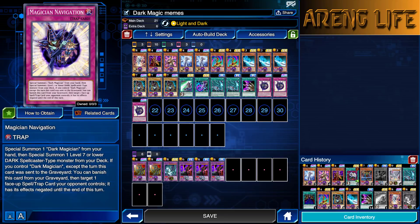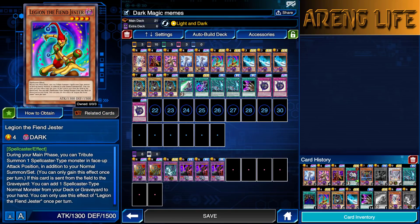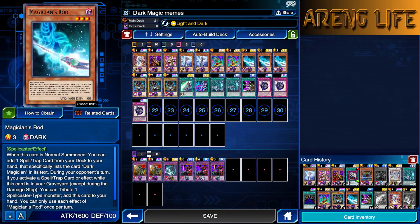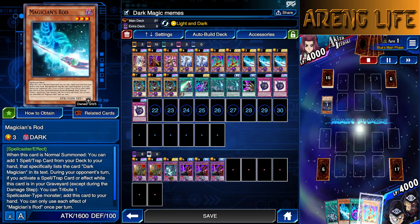That's exactly what Magician's Navigation needs, because Magician's Navigation only works if you have a Dark Magician in hand — then it summons another Spellcaster from the deck. Usually I'm going to go for this guy because he's probably one of the best targets, and Legion would be a close second. I really like Magician's Navigation; I managed to get lucky and get 3. I'm running a 21-card meme deck and it's pretty fun so far, and it actually looks like it could be potentially competitive.